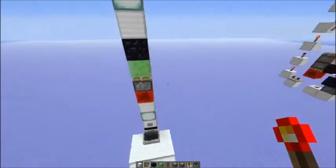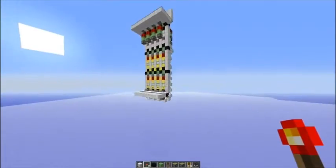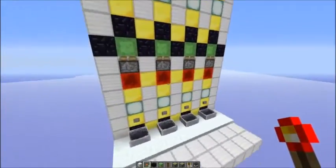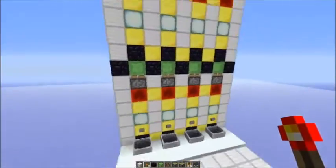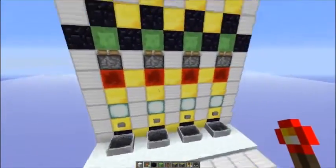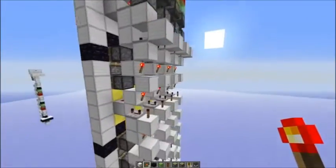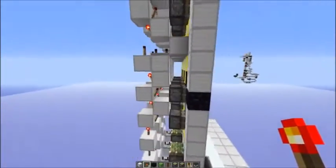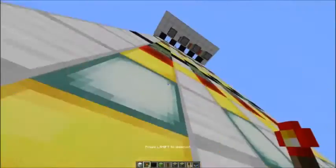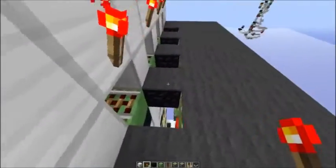The advantage of the system is that it's very compact. For example, here are four of those elevators next to each other, which could be useful if a lot of players want to use the elevators at the same time — quite compact for what it does. The system is also quite fast: about seven or eight blocks per second.